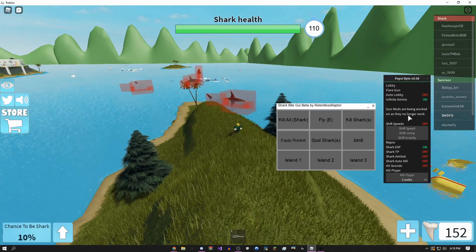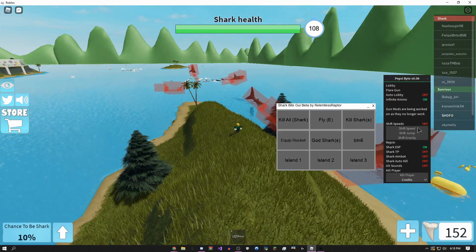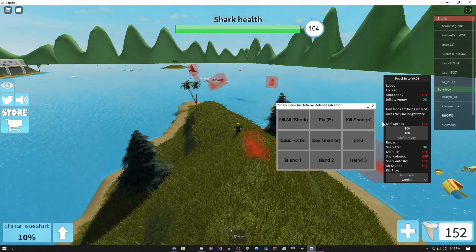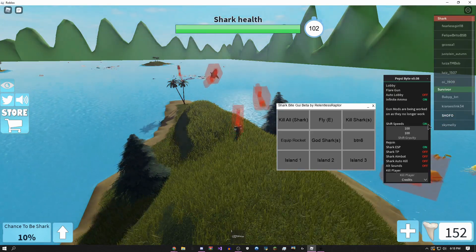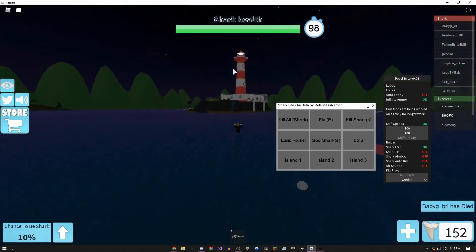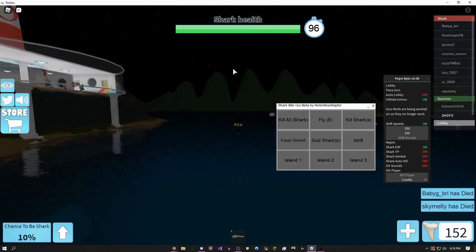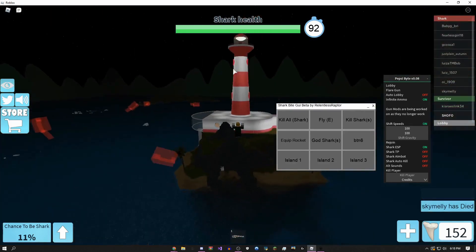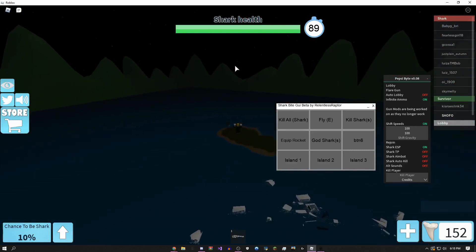There's infinite ammo, and there's shift speed so I can make my walk speed 100, jump power 100, gravity — I'm not going to change that. Whenever I click shift it actually works, but if you don't click shift then it'll go away. It's pretty nice, you don't need to change it. I can just be flying around the map, it's really fun.